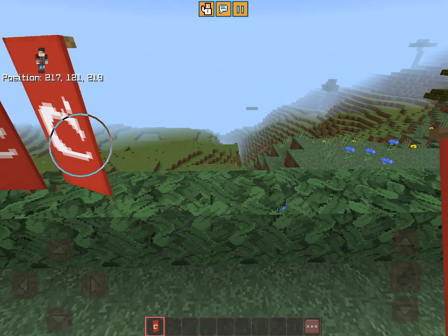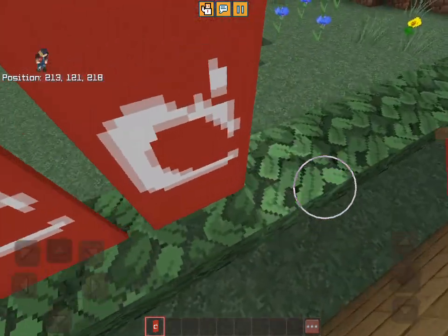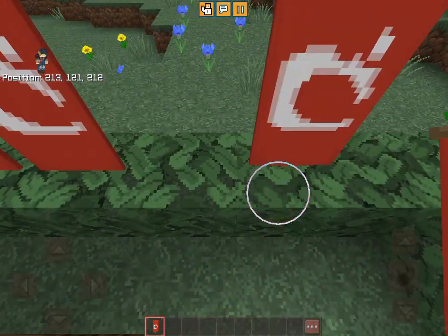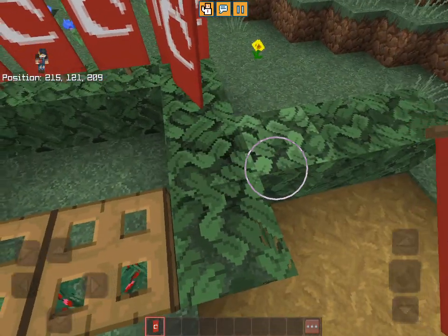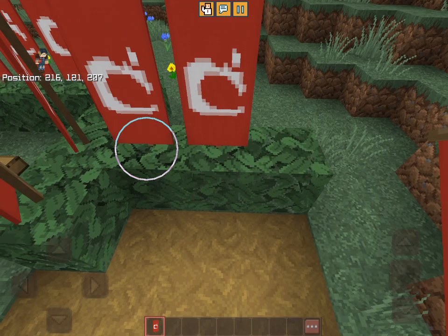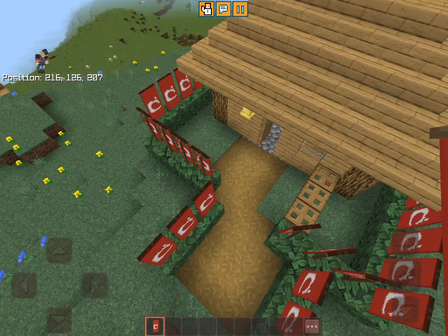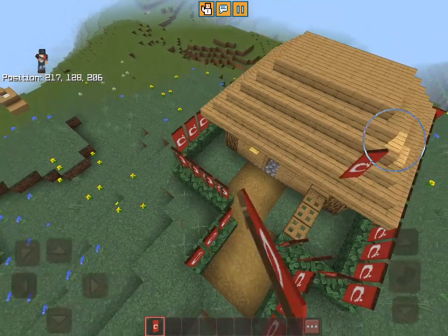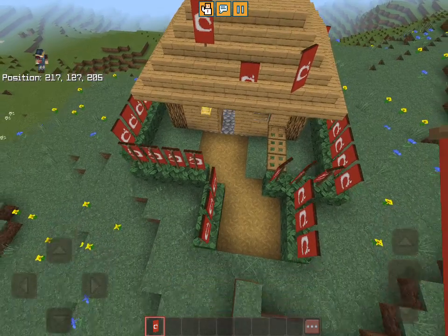If you want me to make any more additions to this house — like Mojang banner patterns on the side of the hedge — tell me in the comments.